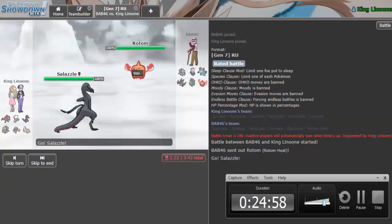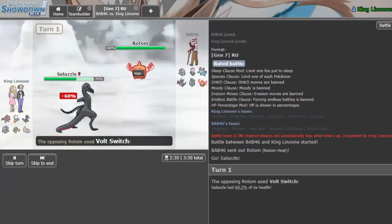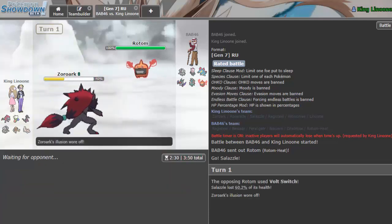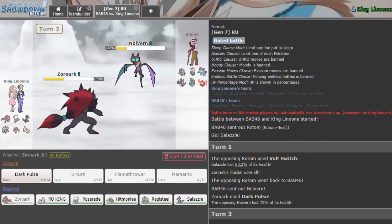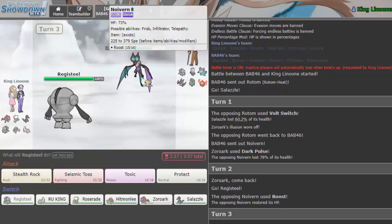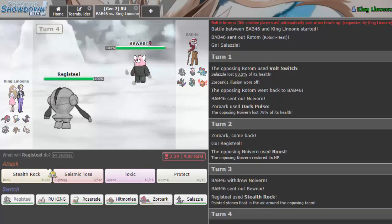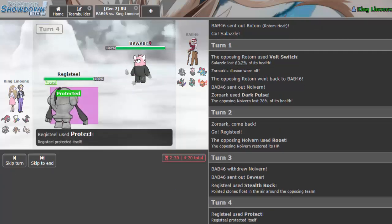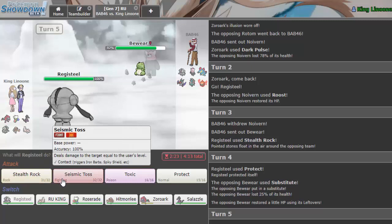This is the last battle. He Volt Switched so he has Scarf Rotom. I accidentally hit the wrong button trying to get a screenshot for the thumbnail. He's probably going to be Taunt-Roost. I'm still going for Stealth Rock regardless. He goes into Bewear — I scout. He's going to sub — I had a feeling he was Sub Bewear. I go into Roserade since it does the least amount in this battle.